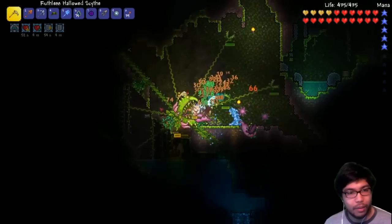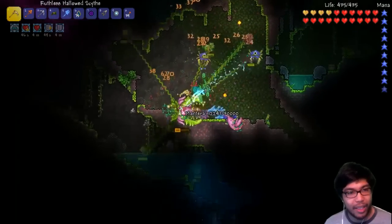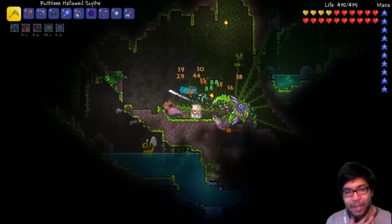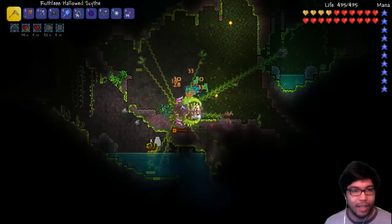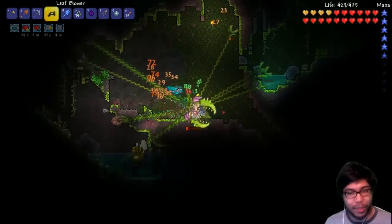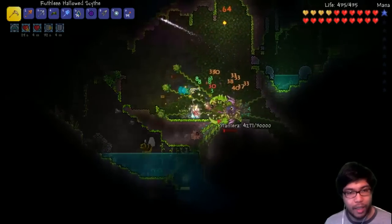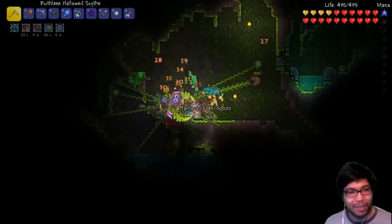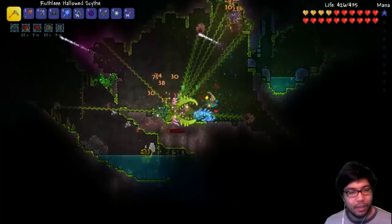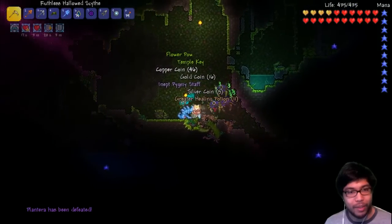Every time I actually get hit, we summon some sort of blood things. I can sit here and tank damage while effectively attacking at the same time. Look how — Plantera's a little bitch. We got this. I'm sorry, you're like a regular enemy now. 30,000 HP — weenie! That's kid stuff. We're pretty much OP as shit, guys. No joke, we're super OP.